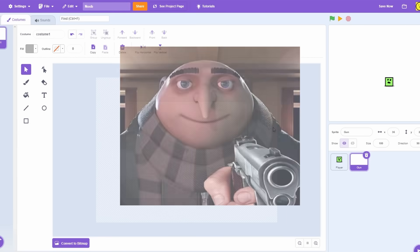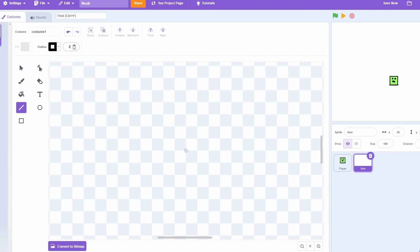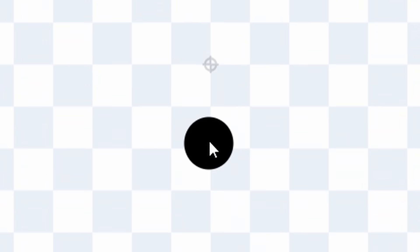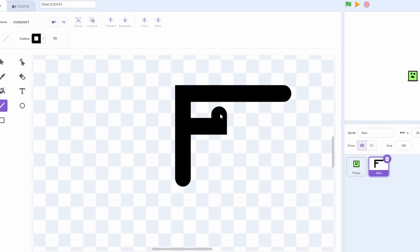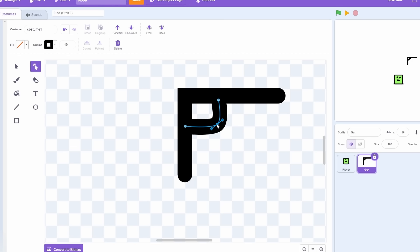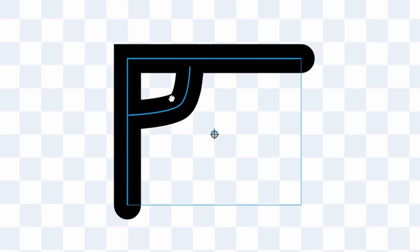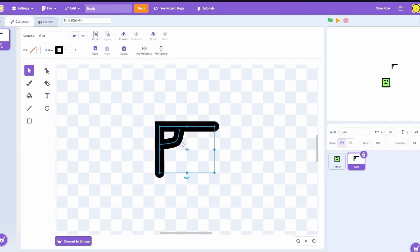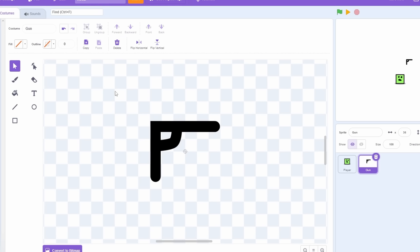I'm going to paint the gun. Zoom in, give it an outline of 10 - actually maybe five. Draw it up like that, smooth out that corner. Name it 'gun', center it, and I think I need to make it a bit smaller - it's way too big. An outline of seven looks like it could work. Let's add the invisible box.